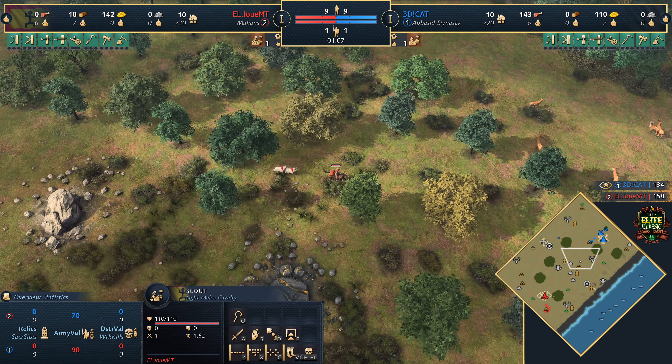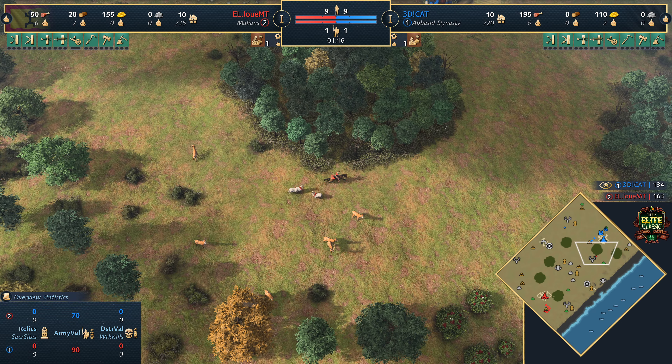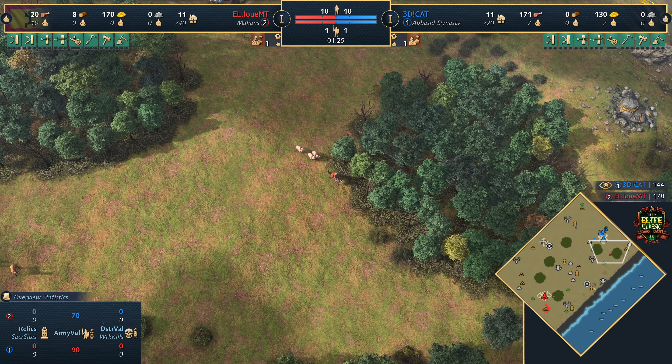We're going to see some good Age of Empires 4 action today as part of the EGC TV Elite Classic. Now, two civilizations going toe-to-toe could be exciting - Malians versus Abbasid Dynasty. I've got to say in this matchup I feel it's a bit tricky for the Abbasids. The Malians are incredibly strong at the moment.